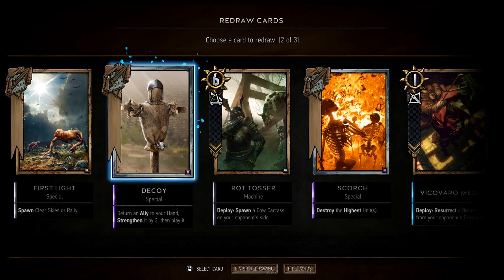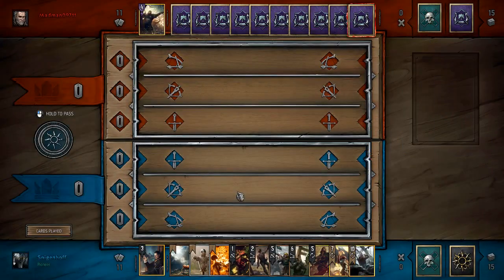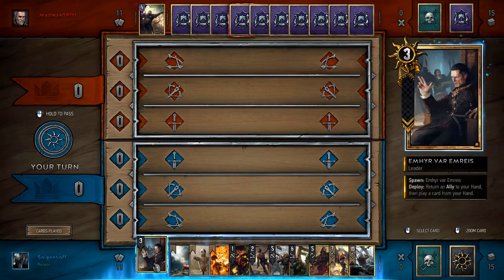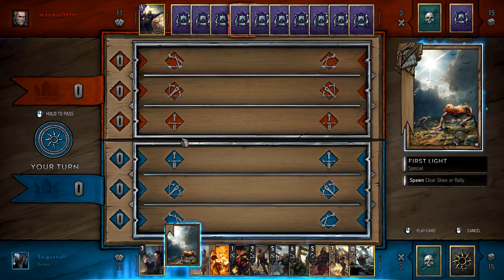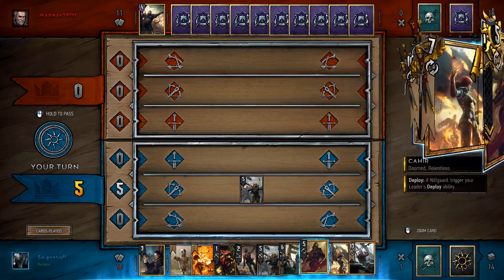That'll be good on the next round or the round after. Decoy's really good. Scorch is really good. Let's just hold on to this. Oh, I go first too — this is a really bad hand for going first. I could just... First Light. Yeah, let's hit him with a Rally. All my cards are reactive. That's the problem.